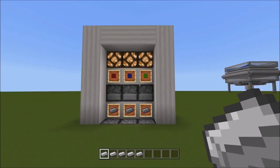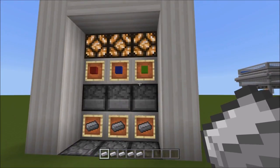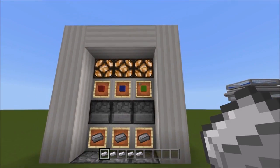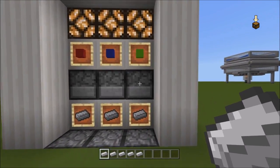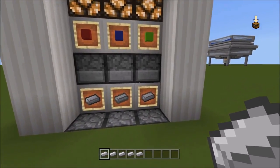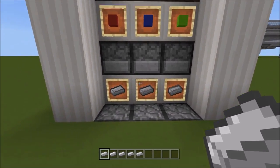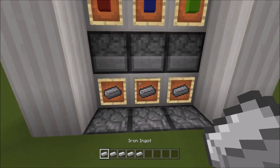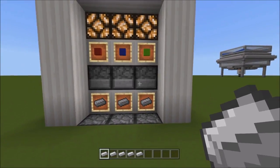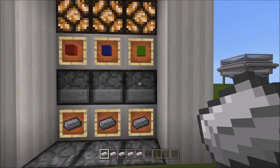It's basically just a tileable store that is a one-to-one ratio — meaning you put in one item for payment and you're going to get one item back. It's tileable, and this one is way smaller than my old one. You can have whatever you want as the payment, as long as it's a stackable item, and whatever you want as your purchasable item. I just went ahead and used iron ingots, but you can use whatever you want.